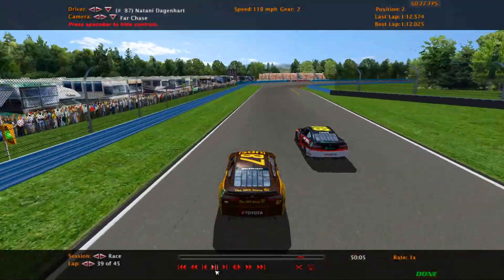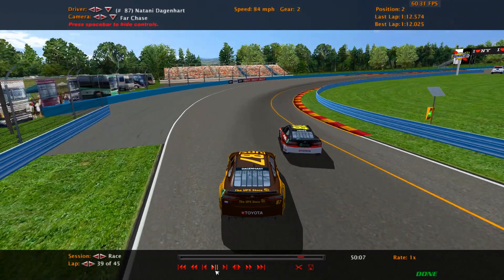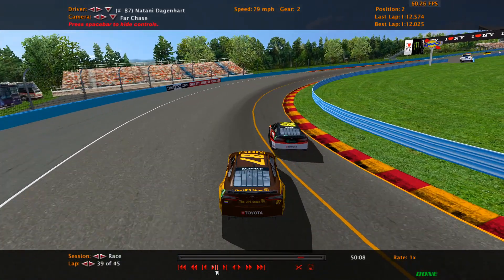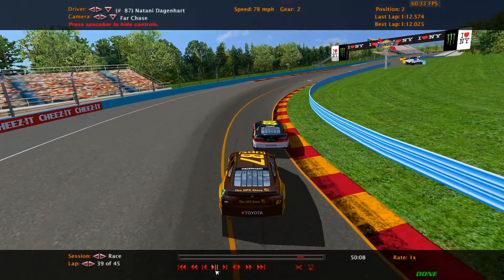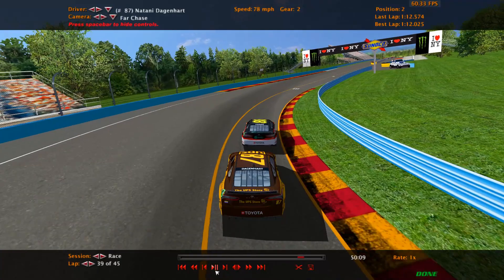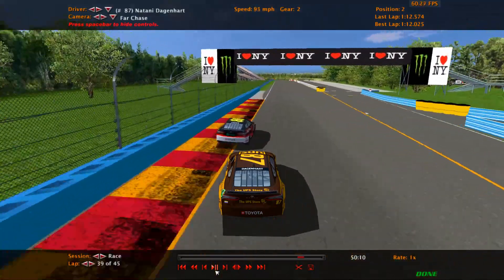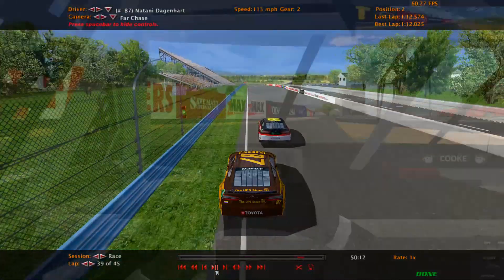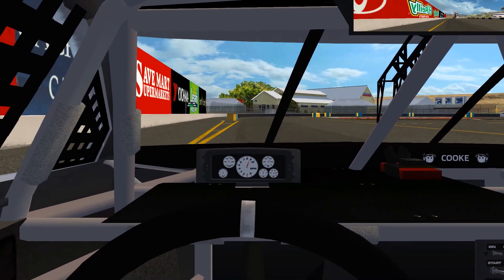Here's another example. Heading to the last turn at Watkins Glen, you can see me and the 87 are battling side by side. I look in my mirror and I see the 87 is about to try to crossover. So I wait a little bit longer at the apex before getting back into the gas. You can probably see by the map at the top of the screen that the 87 lifted a bit at the apex of the turn because he couldn't cross over without running me over.